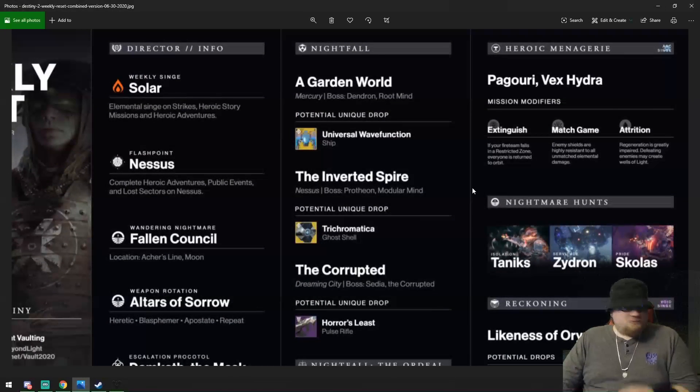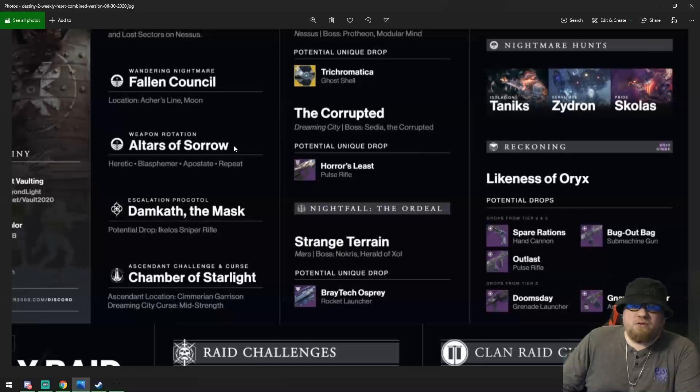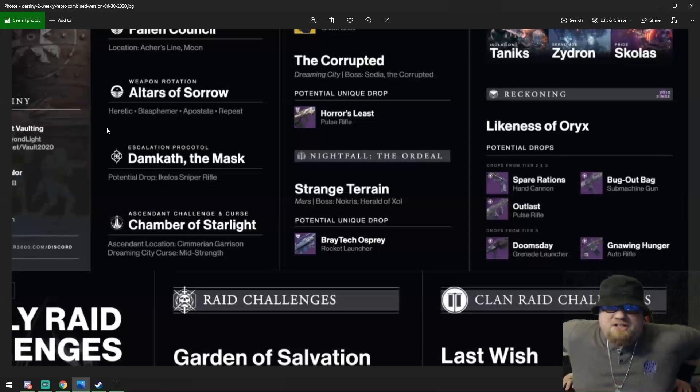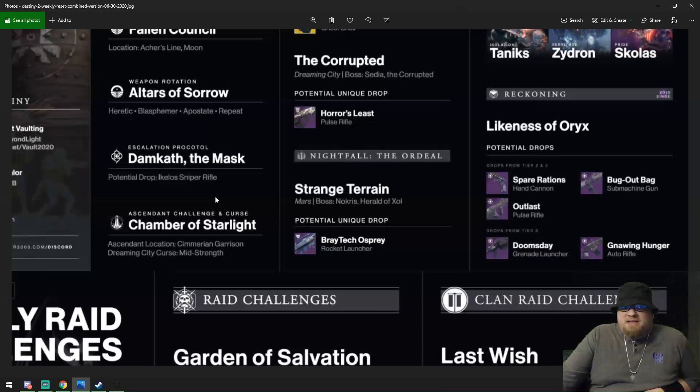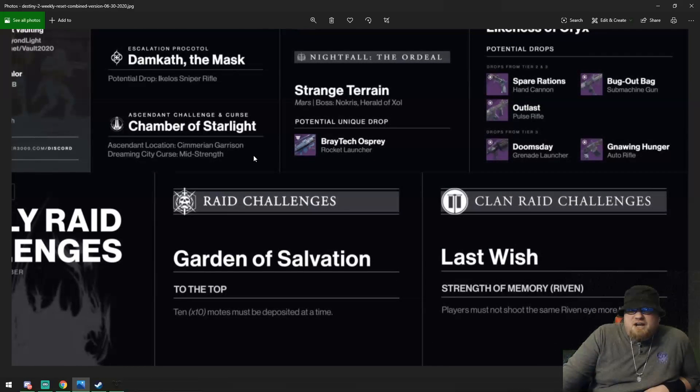Your Heroic Menagerie modifiers for the week are Extinguish, Match Game, and Attrition. The wandering nightmare on the Moon will be in Archer's Line — the Fallen Council — so go seek him out. Your weapon rotation for the Altars of Sorrow will be Heretic, Blasphemer, and Apostate on repeat. Escalation Protocol will have Damkath the Mask, so you have a chance to get the Ikelos sniper rifle, or you can do the new Prophecy dungeon for a pinnacle drop as well.